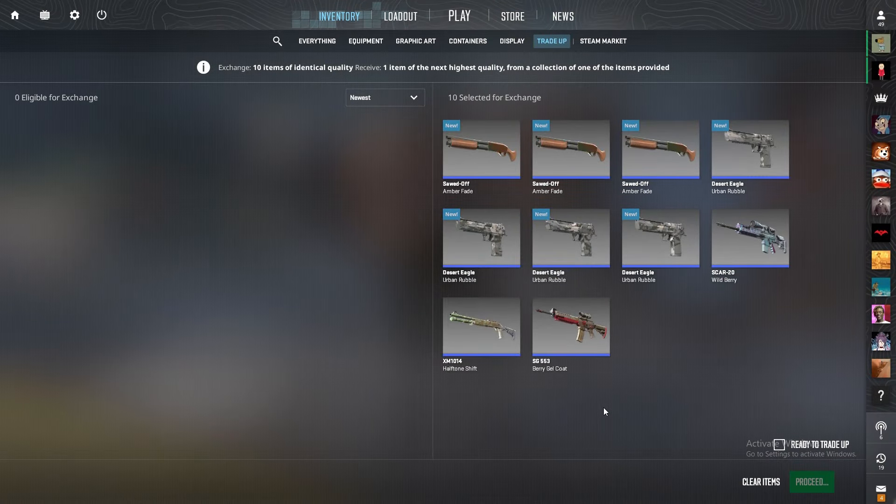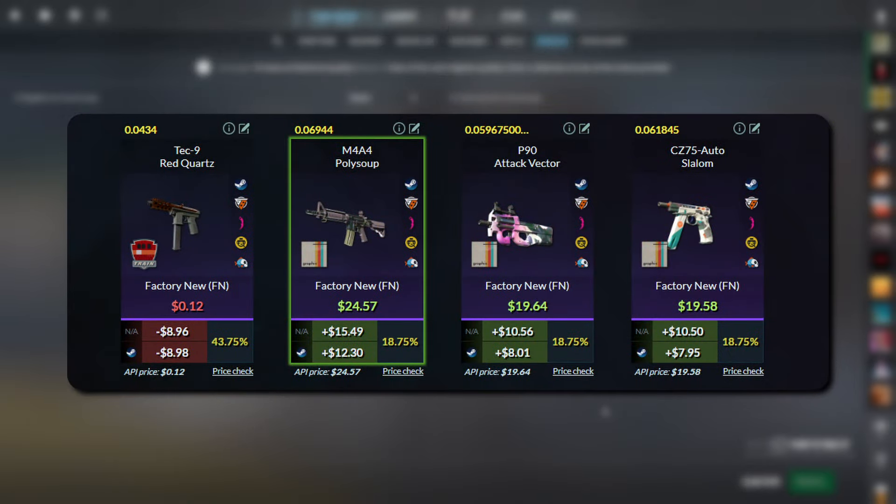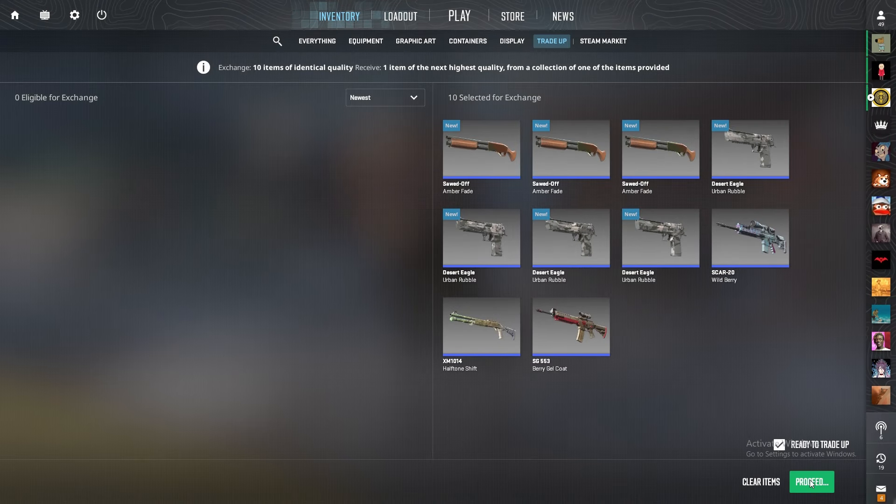For the third trade-up contract, we have got a Graphic Collection blue rarity trade-up. You need three blue rarity items from the Graphic Collection at a 0.175 float or lower, and then seven either Amber Fades or Urban Rebels at a 0.08 float or lower. That brings our average float to 0.1085, with a trade-up cost of only $9.08. Profitability is 115% on Steam and 132% on a third-party marketplace, with odds to profit at 56.25%. I'm really looking for that M4A4 Polysoup — if we get that, we'll more than double our money. Let's go in three, two, one, go.